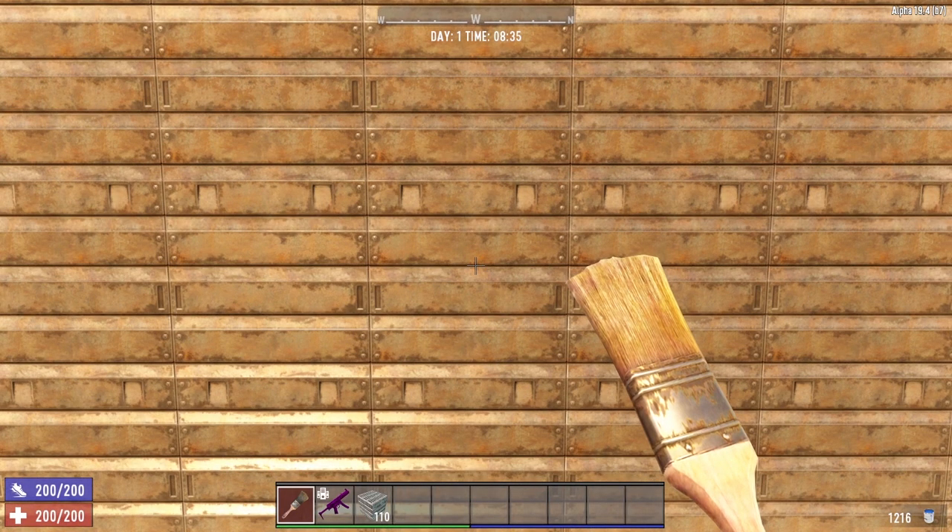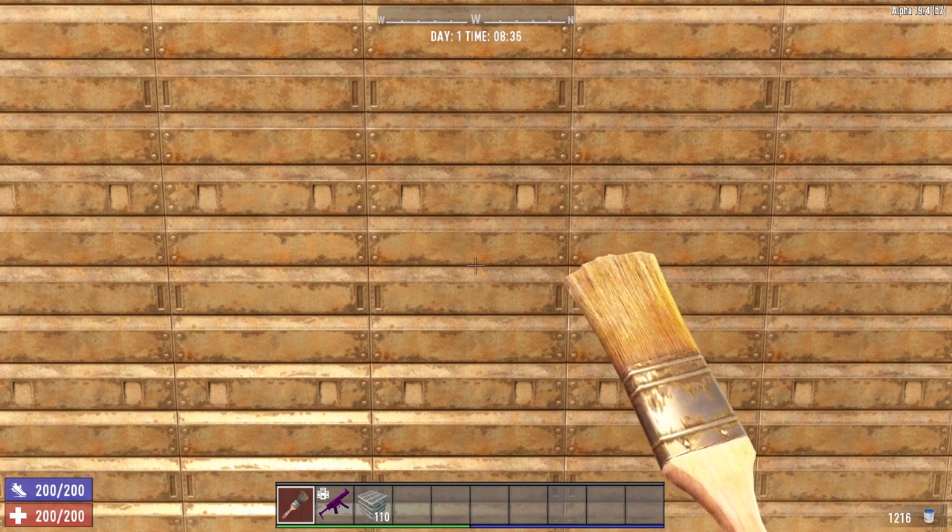You'll also notice down in the bottom right-hand corner, it shows you how much paint you have left — currently 1,216 paint in inventory. That way, as you're painting your blocks, you'll always have an idea of how much paint you have remaining.